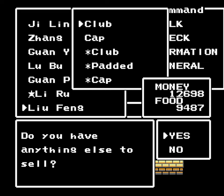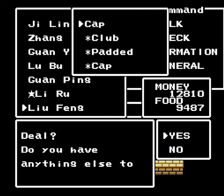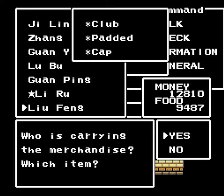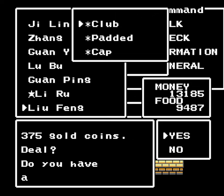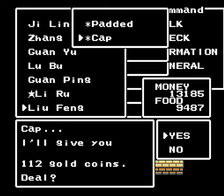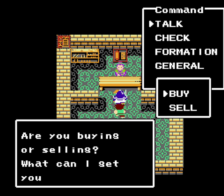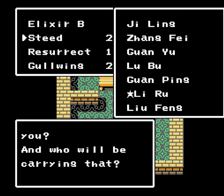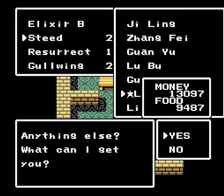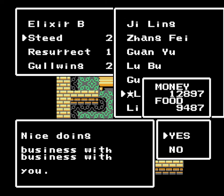I also want to sell Lu Feng's club because I'm going to pick up another weapon soon. And I would like to drop off Li Jing at the headquarters when I have a moment. That ought to be good enough for now. I also want to buy two steeds because there are going to be quite a few generals I want to recruit in the near future. Let's get a couple steeds over to Liru — that ought to be good enough. We also have Elixir B available, but I don't think that's necessary right now.